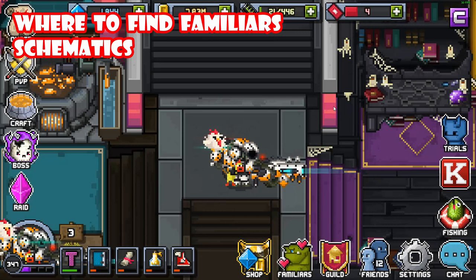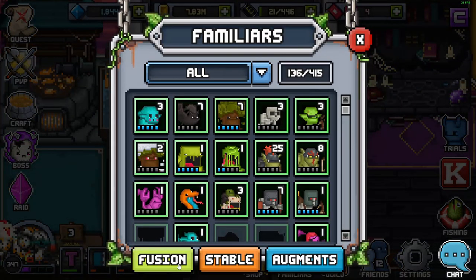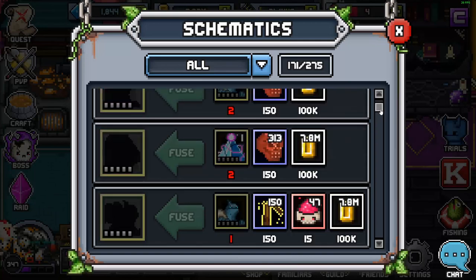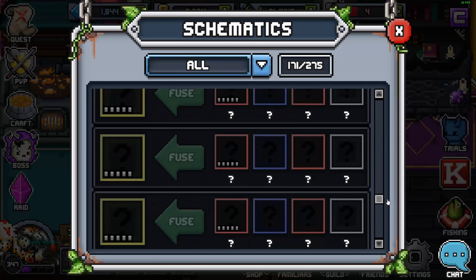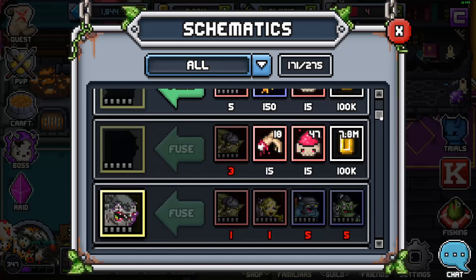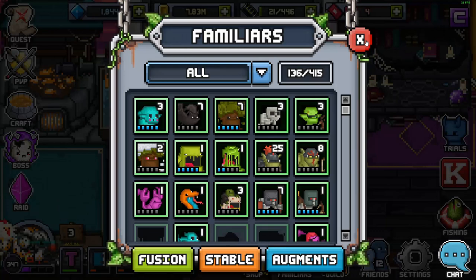Next let's look at Schematics — what are they and where to get them. If you click on the Familiars button and go to Fusion, you'll see every single Schematic in the game. The ones lit up at the top are ones you have; the greyed-out ones are ones you don't. Simply put, Schematics are a bunch of materials and Familiars fused together to make a stronger Familiar. We'll go into how to fuse Familiars next, but for now we're looking at where to find Schematics.